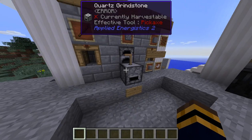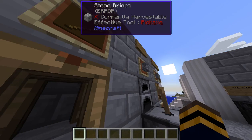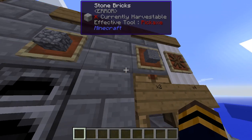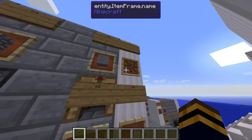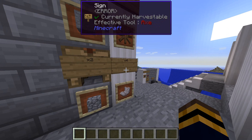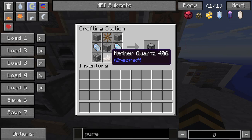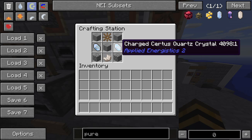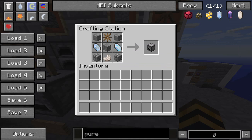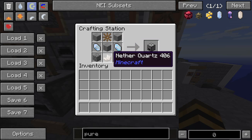Next thing to make is a grindstone - you're gonna need this for multiple things later on. First, take four sticks like this and make a wooden gear. Then you need three cobblestone put in a furnace to make three stone. The recipe is three stone, one wooden gear, two cobblestone, and three quartz - arranged like this setup. The quartz can be certus, nether, or charged certus. Don't use charged certus. I recommend nether certus because it's the cheapest to get.